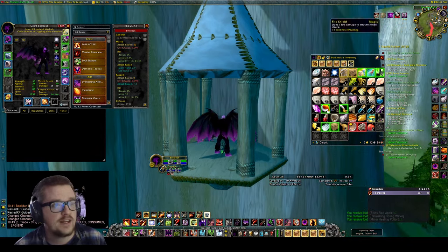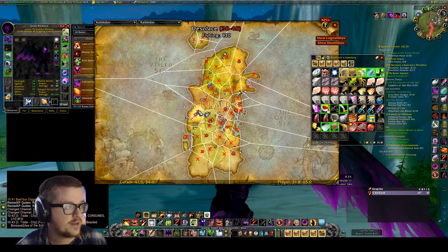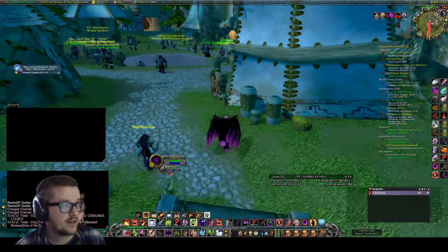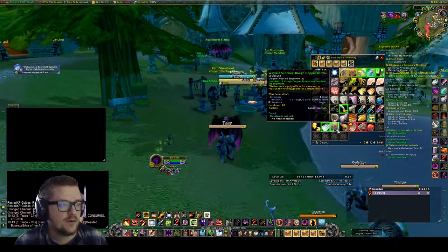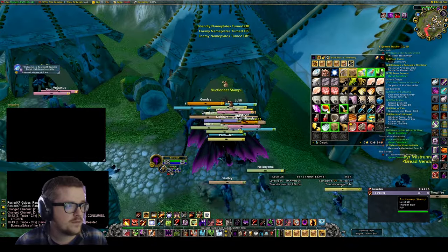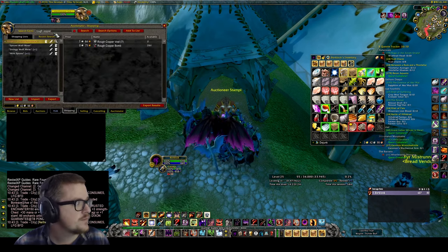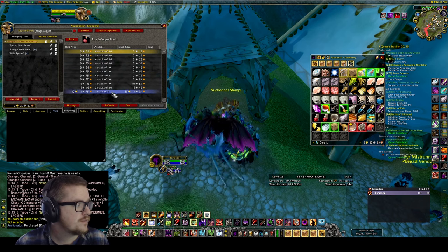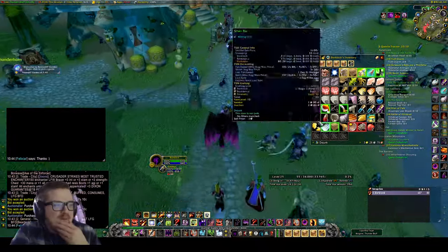If you have the Boon of Black Fathom, it's not that far to run - just run over to this camp here and it's very close. We need 12 Rough Copper Bombs, let's see how much that's going to cost. It's not that much - let's buy them. We'll have to buy more from the auction house if needed.